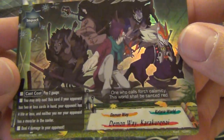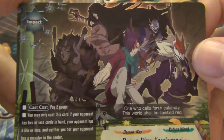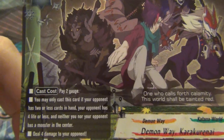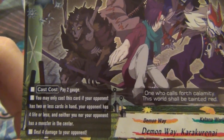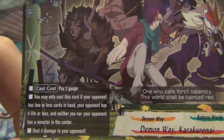And then last, Demon Way Karakurani. It's a weirdly restrictive card - pay two gauge. You may only cast this card if your opponent has two or less cards in their hand, your opponent has four or less life, and neither you nor your opponent has a monster in the center. Deal four damage. So it's pretty cheap for what it does.